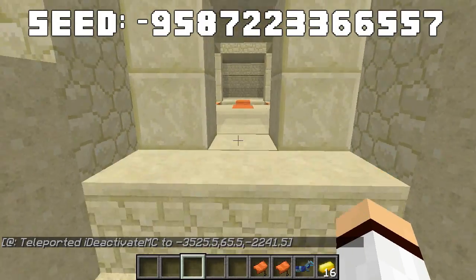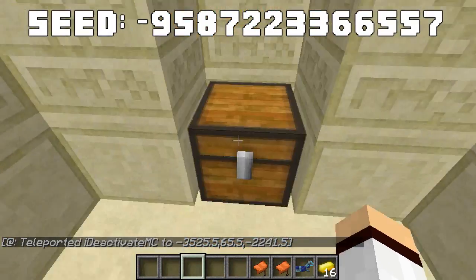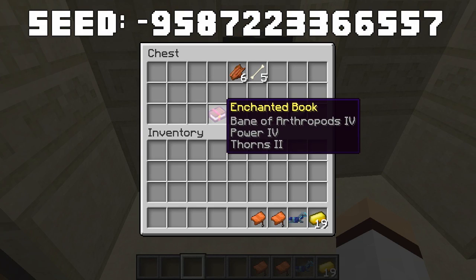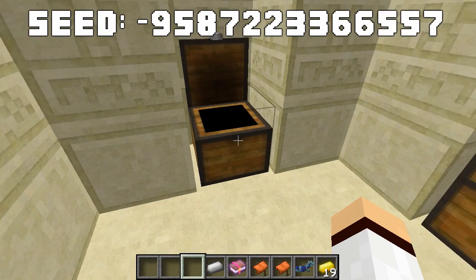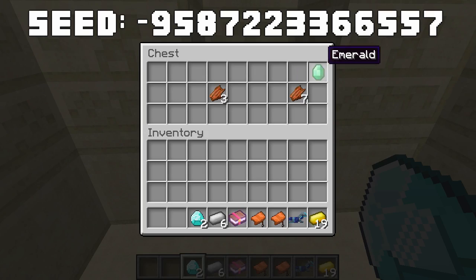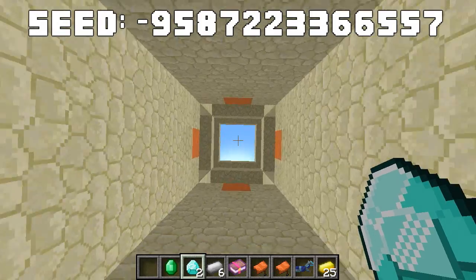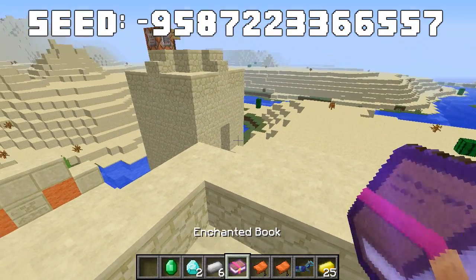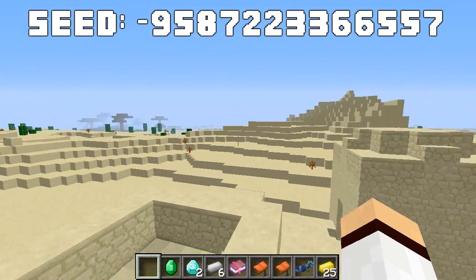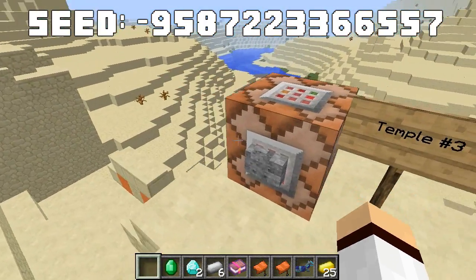The second desert temple has some gold in the first chest, an enchanted book and some iron in the second, diamonds, iron, and emeralds in the third, and gold in the final chest. The second temple is pretty good — you get two diamonds, a book, and an emerald, which is awesome when you visit one of the 14 villages to find the best trades.